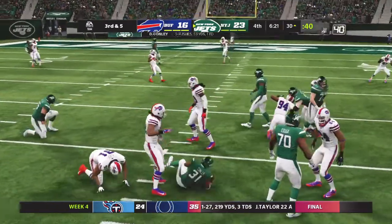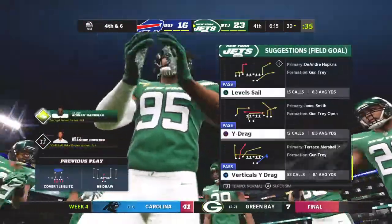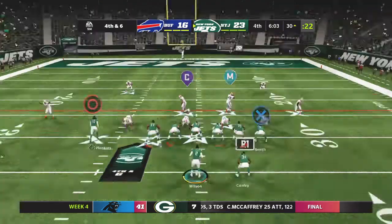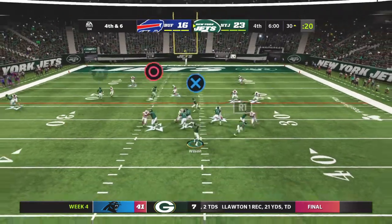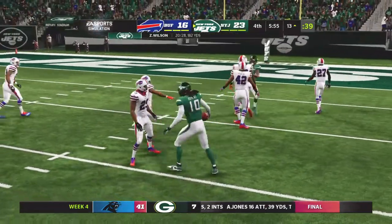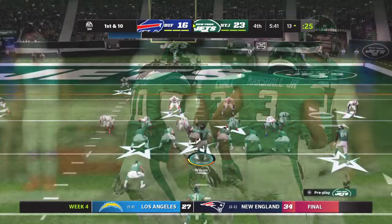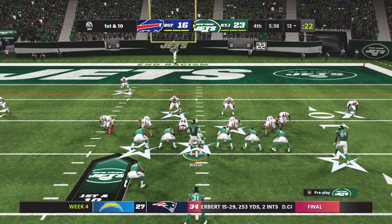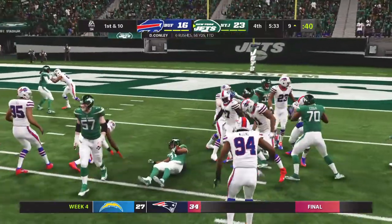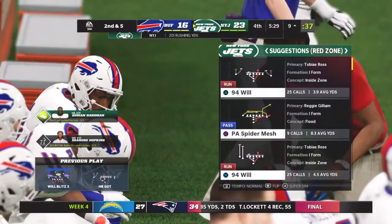From the gun, he'll hand this off, and that'll hurt the average as this time they're able to get him behind the line — a loss of one, making it fourth down. Back to throw — Wilson. DeAndre Hopkins makes the catch and works it inside the 15-yard line. That's the number two receiver in the NFL in terms of yardage, and with a few more plays like that he won't be number two for long. These competitors all want to be number one.